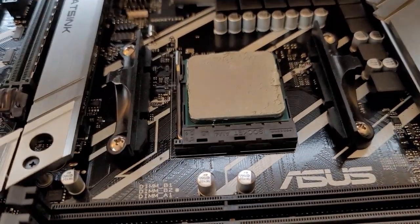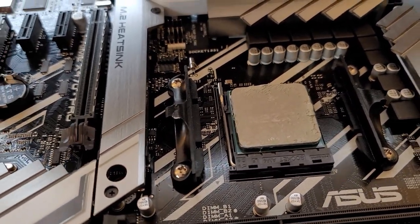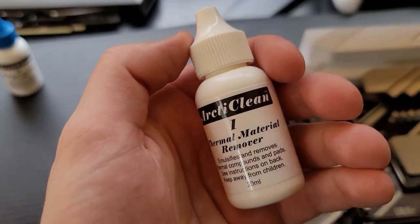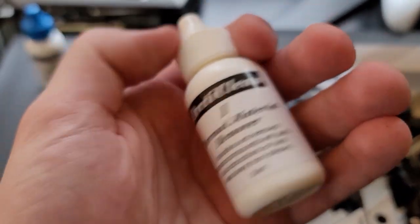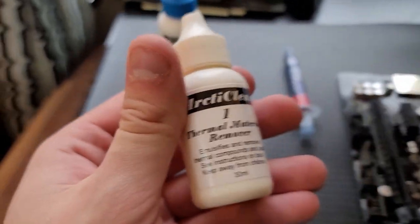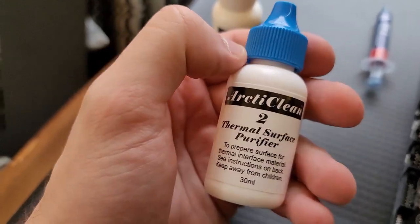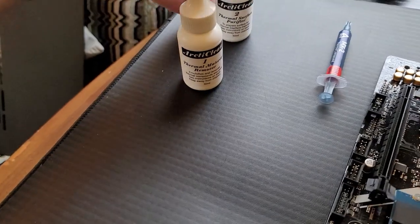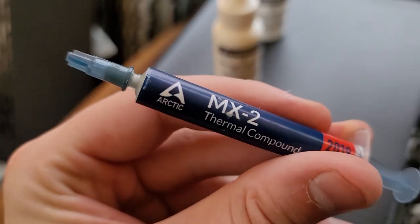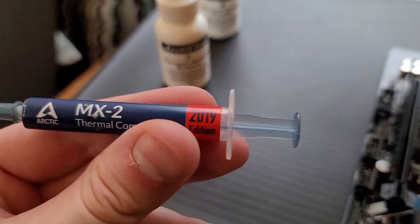To get the CPU nice and cleaned up, you can use a good isopropyl alcohol — something that is non-conductive — that'll help eliminate the thermal paste. I happen to have this nice stuff called Arctic Clean, which you can get at Micro Center and a couple of other places. It's not super expensive; you buy it once and it might last you a few years. It's a two-part kit: one to help remove the actual thermal paste, and the other is a nice cleaner to help make sure the contact surface is as clean as possible. I happen to have a tube of Arctic MX-2.